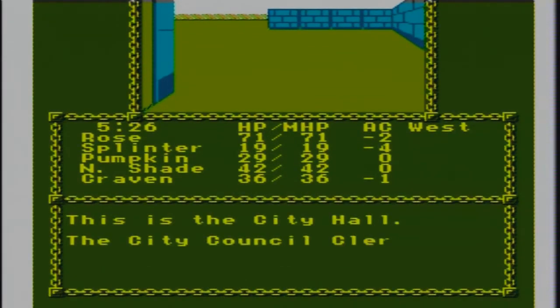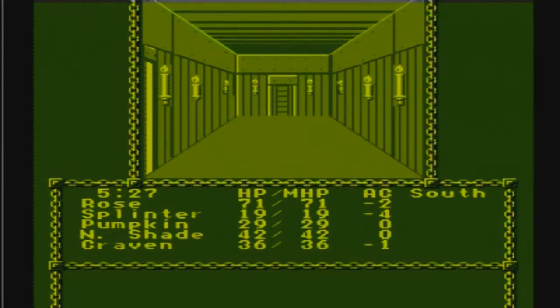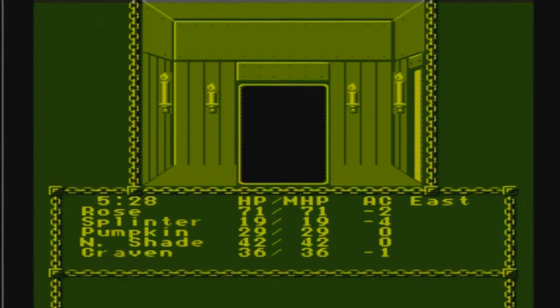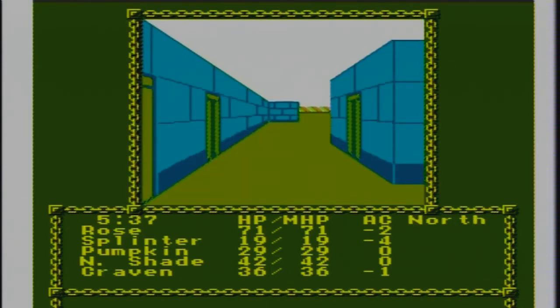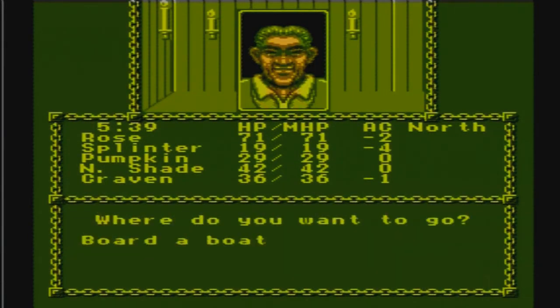Let's run by City Hall and see if the council clerk has any recommendations for us. We were grinding - we fought Thri-Kreen. I have no missions for you now. She doesn't have any missions for us, but she wants us to take back that gate.